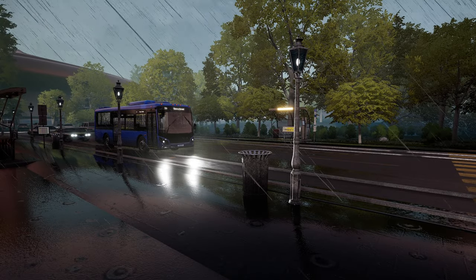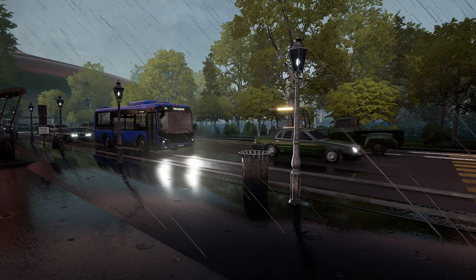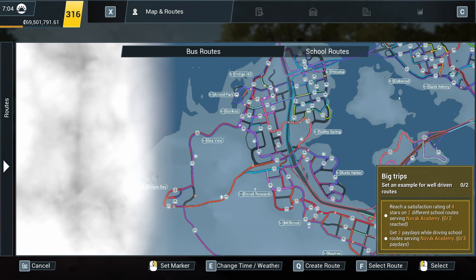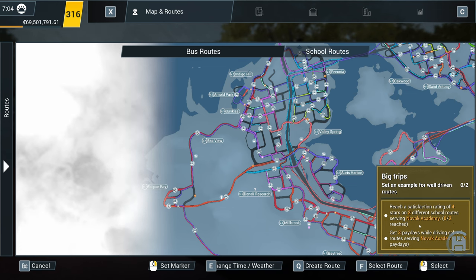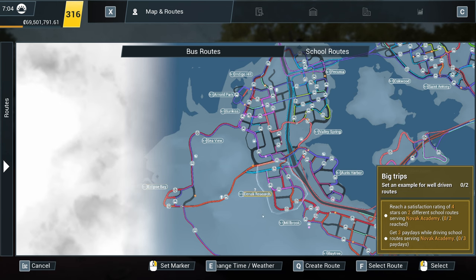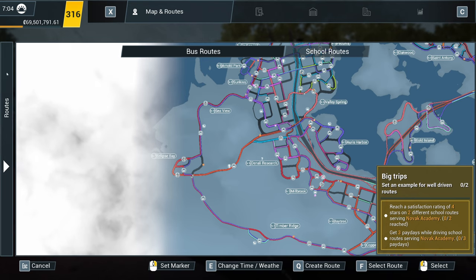Hello everybody, it's Joe here and welcome back to another episode of Bus Simulator 21. Back on the School Bus DLC today, we have got another couple of challenges. Big trips — set an example for well-driven routes, reach a satisfaction rating of 4 stars on 2 different routes serving the Novak Academy, down in Eclipse Bay. We need to get 3 paydays while driving school routes serving Novak Academy.